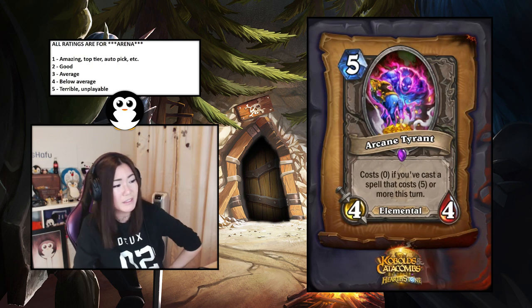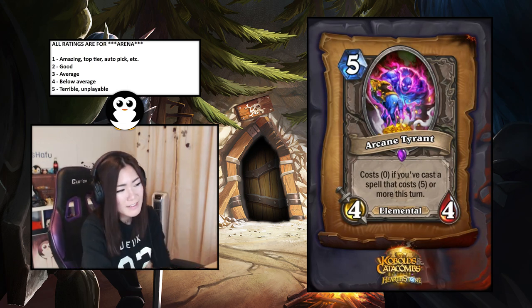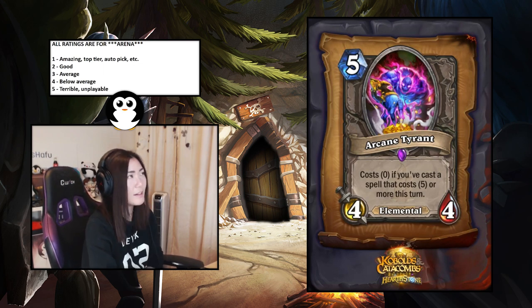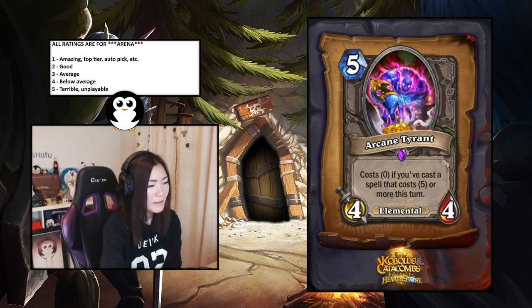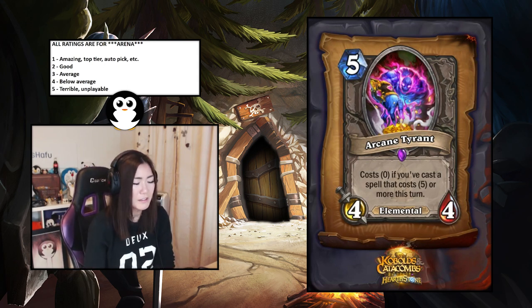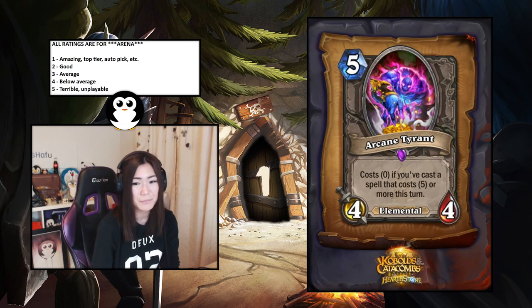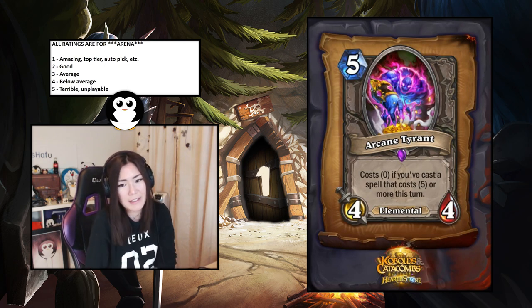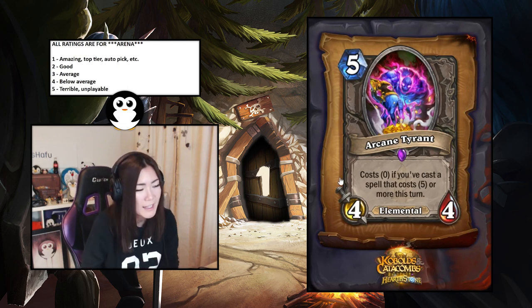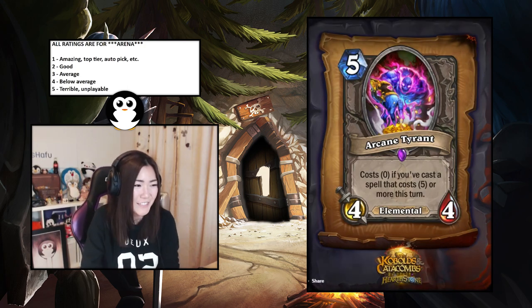Arcane Tyrant — costs zero if you cast a spell that costs five or more this turn. This will be really nuts on anything that can pull it off — it's a free four-four. Nuts with Nourish, Kazakus, just a lot of things. It's so much tempo and it's free. Worst case you're playing a five-mana four-four. That's a one from me.